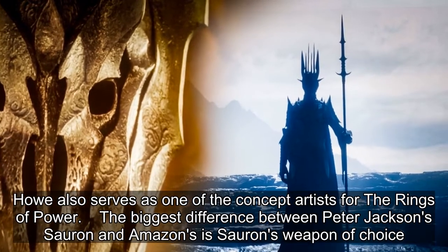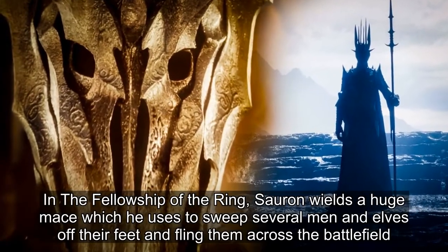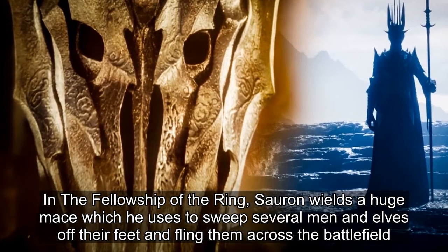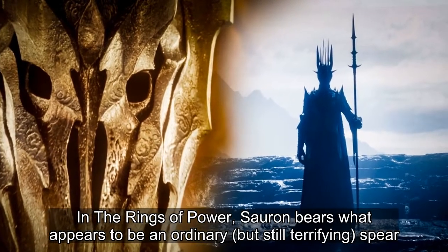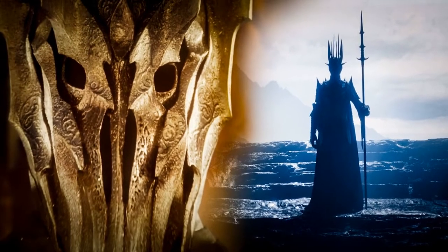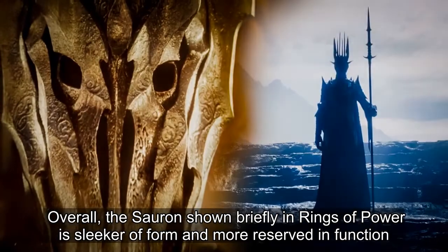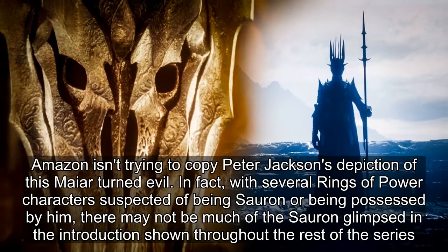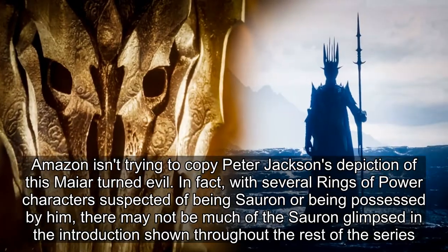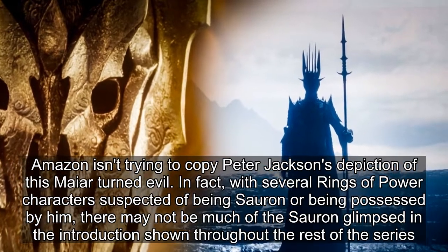The biggest difference between Peter Jackson's Sauron and Amazon's is Sauron's weapon of choice. In The Fellowship of the Ring, Sauron wields a huge mace which he uses to sweep several men and elves off their feet and fling them across the battlefield. In The Rings of Power, Sauron bears what appears to be an ordinary but still terrifying spear. He also appears to favor his left hand in the new series, while in the movie he fights with and carries the One Ring on his right. Overall, the Sauron shown briefly in Rings of Power is sleeker of form and more reserved in function. Amazon isn't trying to copy Peter Jackson's depiction, and with several characters suspected of being Sauron or being possessed by him, there may not be much of this Sauron shown throughout the rest of the series.